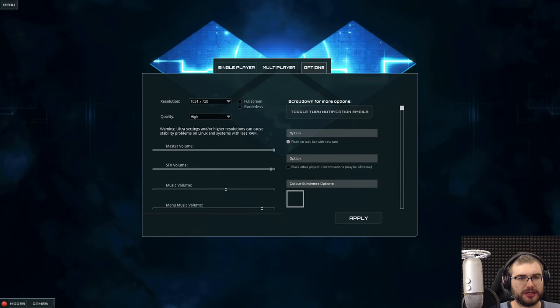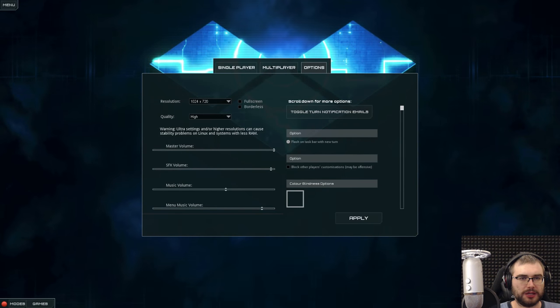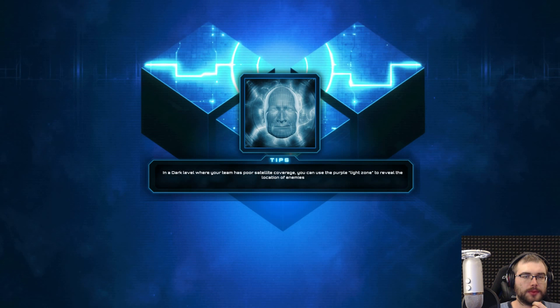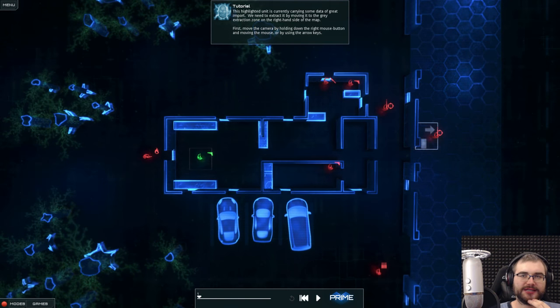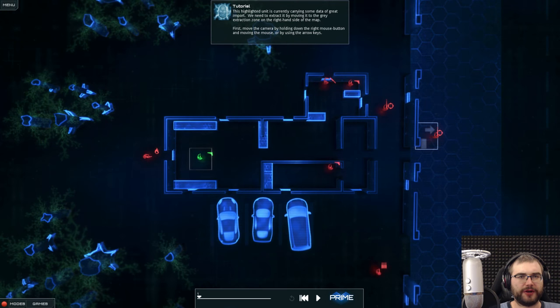Can I make the UI slightly larger? Doesn't really seem so. Let's just play the tutorial and see if there's anything that's actually a major change in this version. This font is tiny as hell — my eyesight is okay but this is rough. The highlighted unit is currently carrying some data of great importance; we need to extract it by moving the gray extraction area.